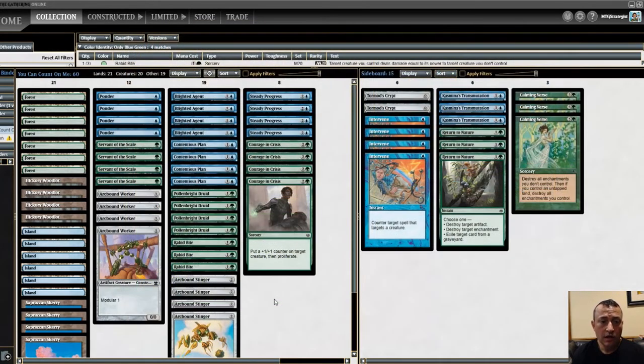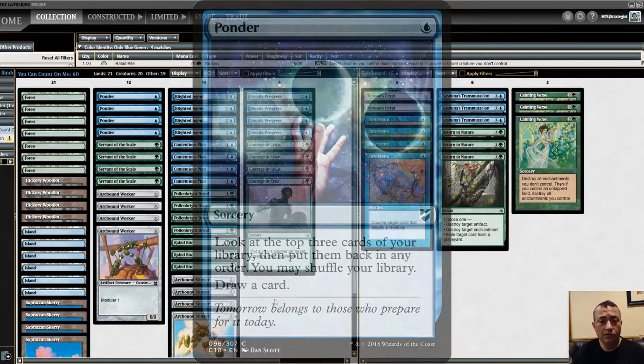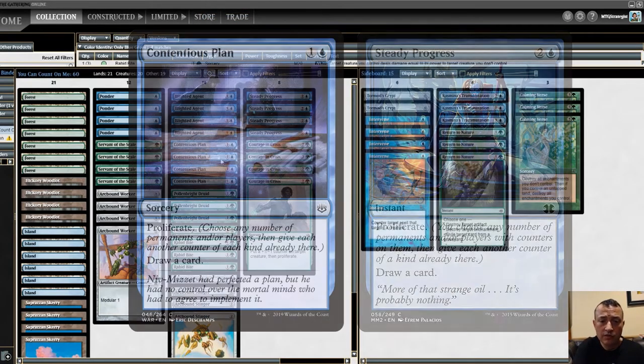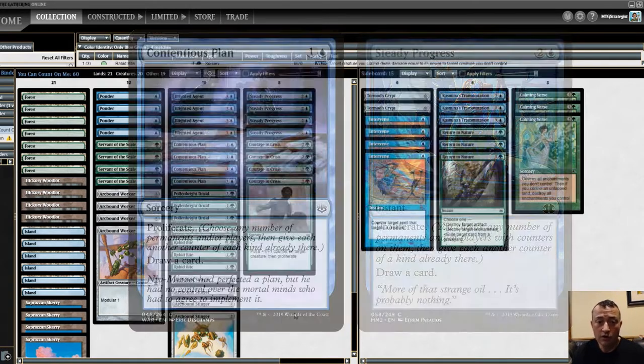Additionally for the lands you have four basic lands — Forests and Islands. For card draw we have Ponder, and there are two additional card draw spells: Contentious Plan, which lets you proliferate and then draw a card, and Steady Progress, which is the same spell just one mana more expensive. So you have plenty of card draw.